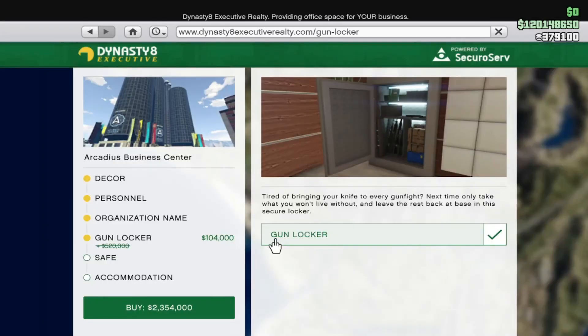For your property discounts this week: bunker gun locker, shooting range, nightclub dancers, dry ice, clubhouse murals, furniture option B, office interiors, and the gun locker are all 80% off this week — the biggest discount I've seen in a while. That does it for our discounts this week, pretty good ones.